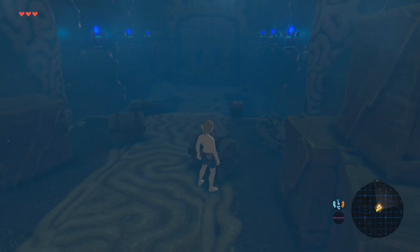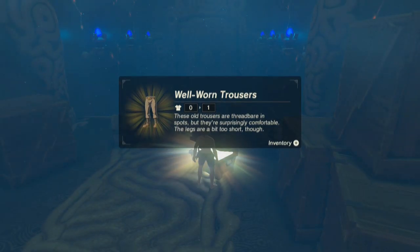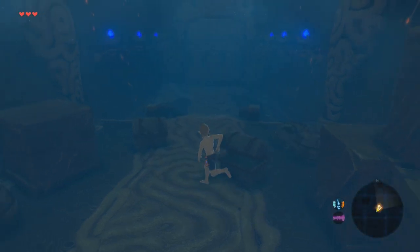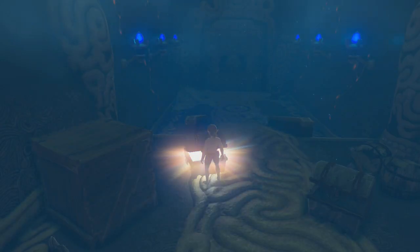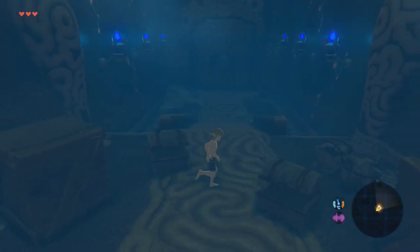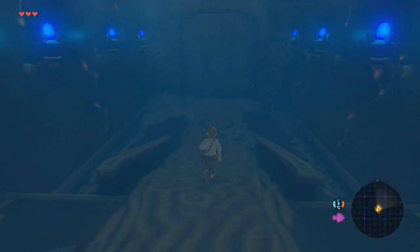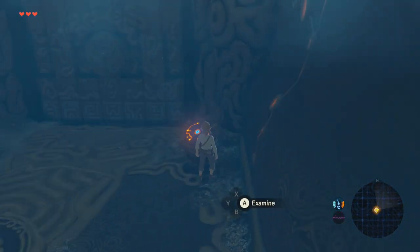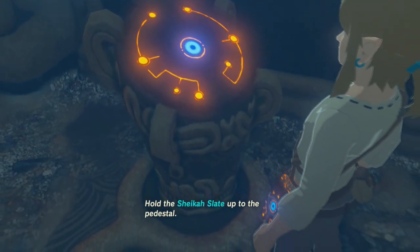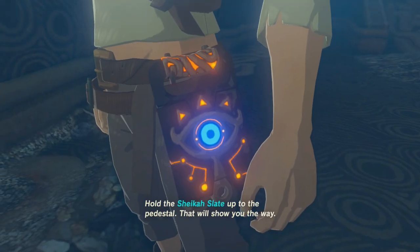Let's get some treasure, some starting gear — well-worn trousers, and we're also going to get an old shirt. Great. Let's get into our inventory and equip that. And we're going to hold the Sheikah Slate up to the pedestal. That will show you the way. We're going to do exactly that.